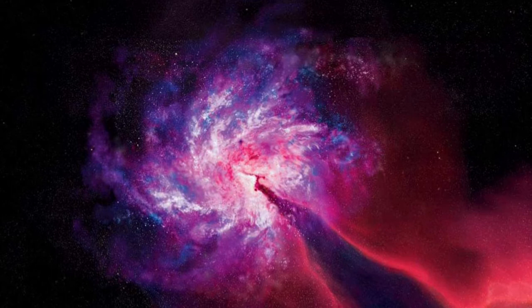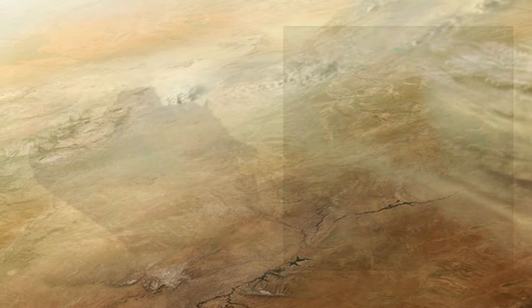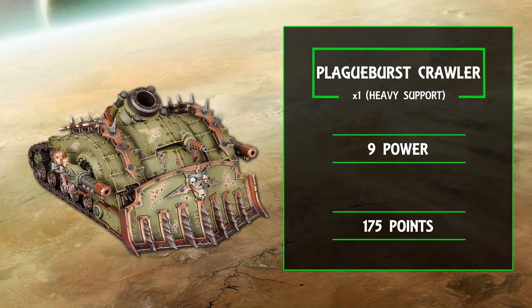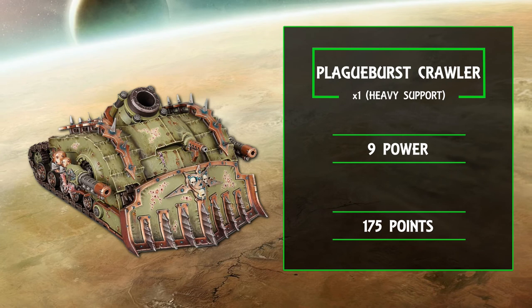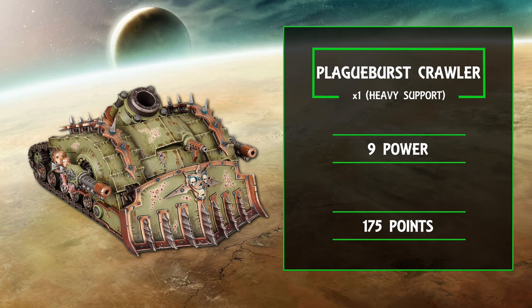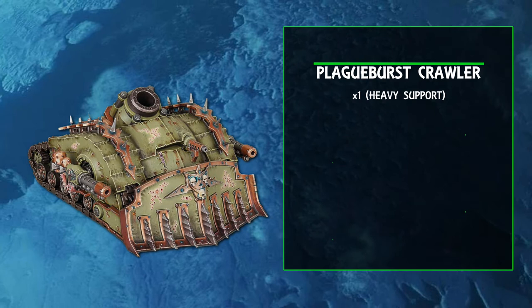And so as advertised, we arrive at our last pick of the day: a heavy support choice — the Plague Burst Crawler. A superbly statted and durable tank, rocking no less than four weapons at the uber-efficient strength five and strength eight breakpoints. This can do effective damage against basically anything your opponent might be fielding, and takes on a great deal of incoming firepower with its 12 wounds and a three-up regular, five-up invulnerable save. This is everything you would want from your heavy support.